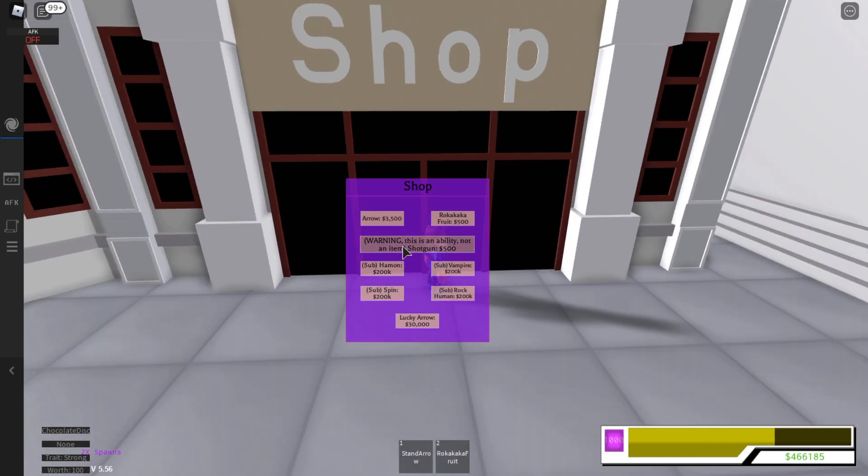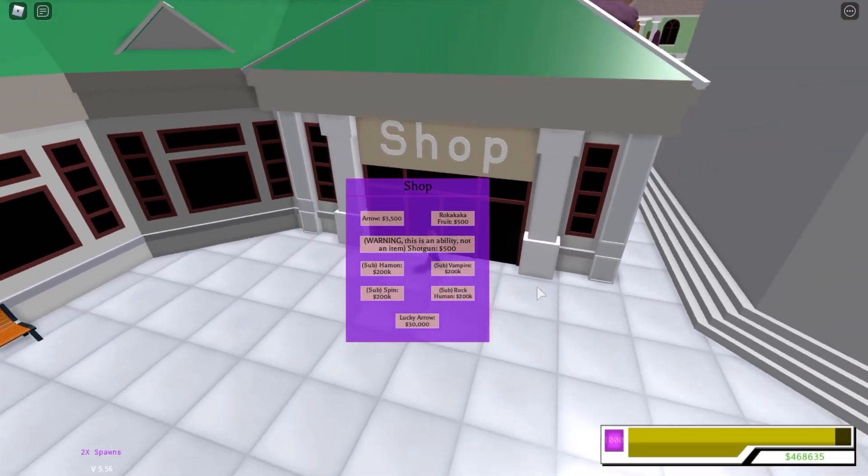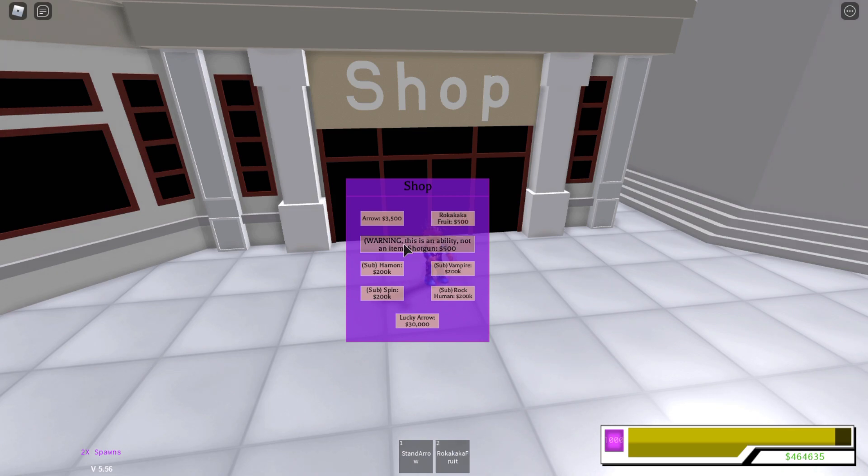We can get two of them right now if we wanted to. I'm gonna get every single one — I'll get Arrow, I'll get Rokaka, and also Shotgun. Wait, why is there a shotgun in this? Oh — I got kicked. I think the reason I got kicked is because I was purchasing and farming at the same time. So for the script, I suggest doing it overnight so you wake up with like millions — you'll probably get billions, because look at that, I'm almost at 1 million after running it for literally one minute.